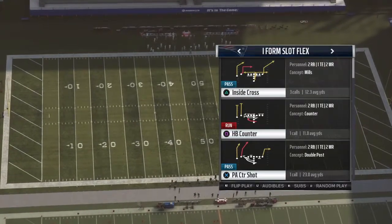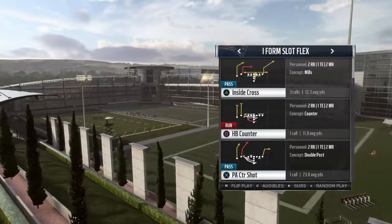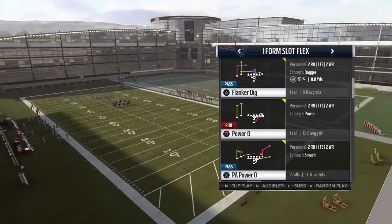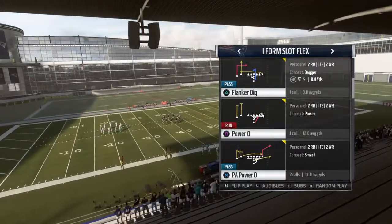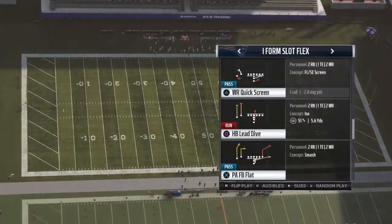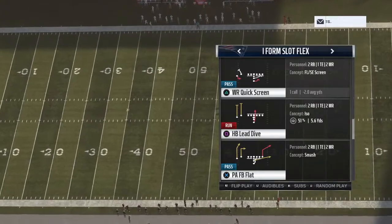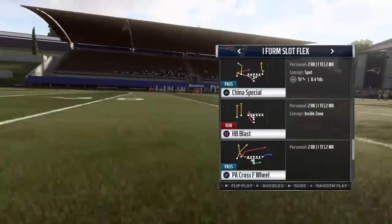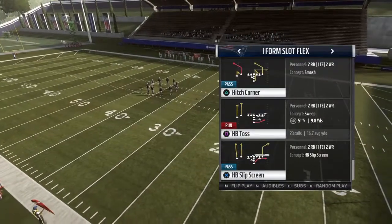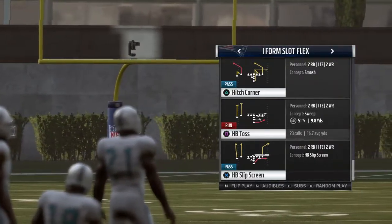Then you get the slot flex, which has what I believe to be the best run play in the game period - I did another video about that. You got the inside cross, halfback counter, PA shot again, PA power O passing play, flanker dig, slants, halfback lead draw, PA draw shot, PA fullback flat - really good play with just a couple adjustments. You got the quick wide receiver screen, another halfback lead dive, PA cross, halfback blast, China special, hitch corner, and the toss - which I believe is the best run play in Madden, the halfback toss out of I form slot.